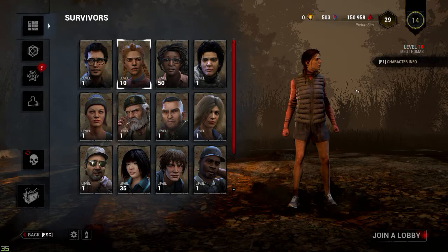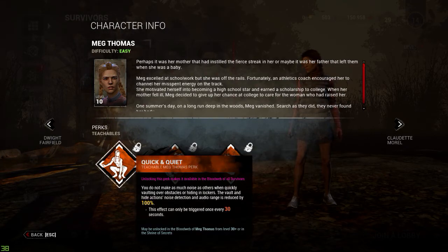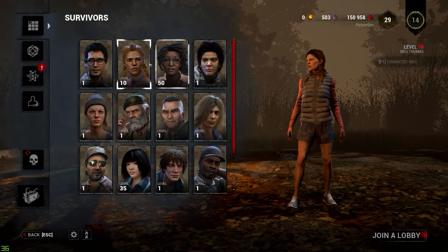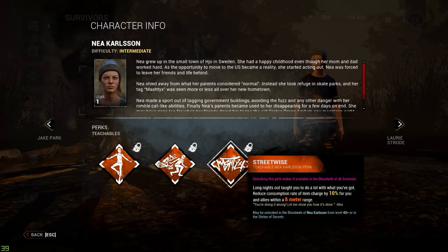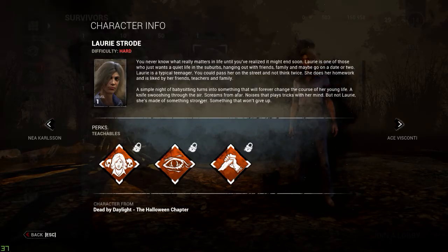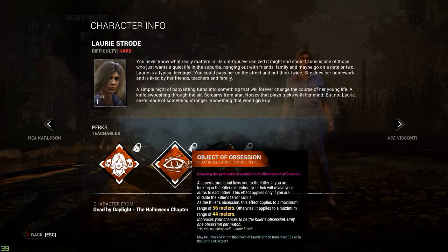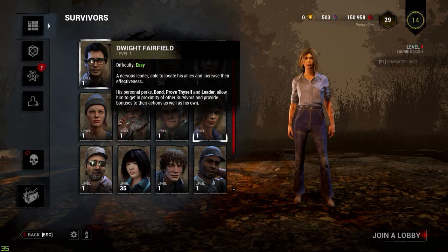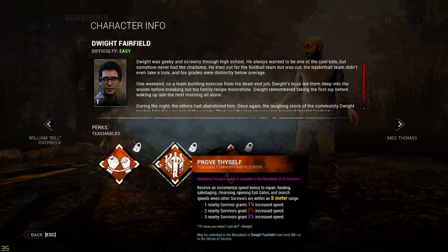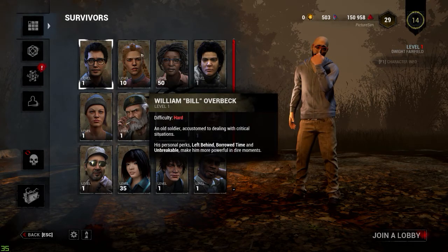My plans after finishing Meg are to get Sprint Burst and Adrenaline from her — maybe Quick and Quiet too. After that I'll move on to Nia Karlsson for Urban Evasion and Streetwise, then Laurie Strode for Decisive Strike and maybe Object of Obsession, and then maybe Dwight for Leader or Bond.